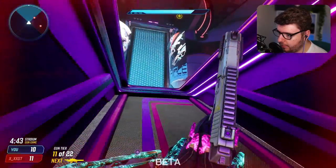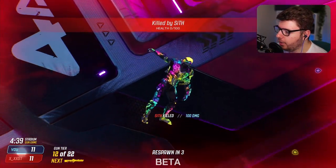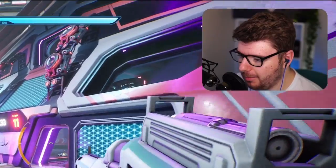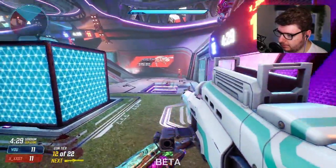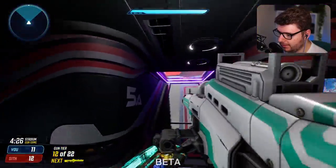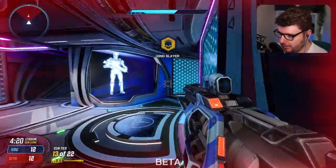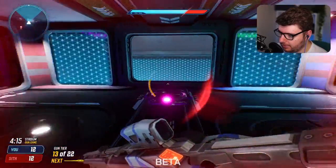Everyone is right here! Got him — nice, onto the next weapon. I just wanted to get rid of that pistol. Wait, why am I on the rocket launcher again? A lot of people on the rocket launcher now. It looks like we're repeating weapons — they haven't actually got that many weapons in Splitgate so we're just overlapping. That's why I got a little bit confused.